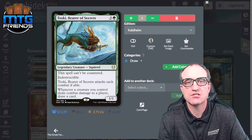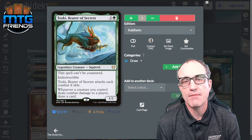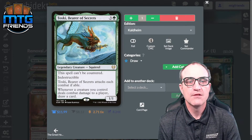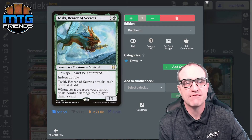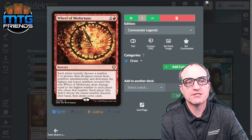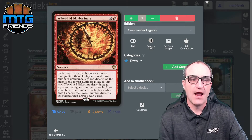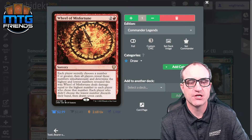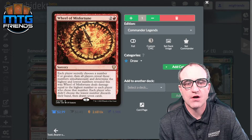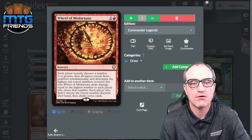Toski, Bearer of Secrets — so sticky. The spell can't be countered, it's indestructible, attacks each turn if able, and whenever a creature you control deals combat damage to a player, draw a card. Wheel of Misfortune — each player secretly chooses a number; all players reveal simultaneously. The highest number chosen: each player who chose it takes that much damage. Each player who didn't choose the lowest number discards their hand and draws seven cards. It's Wheel of Fortune in a slightly different, more political way that doesn't cost hundreds of dollars.